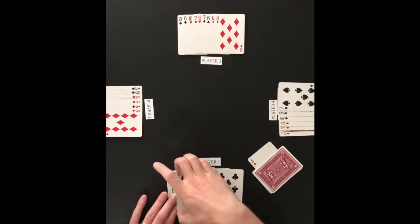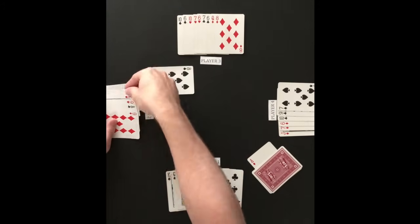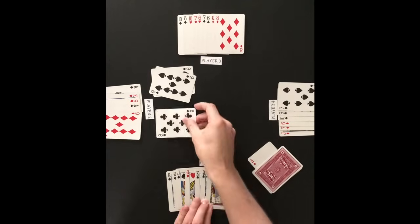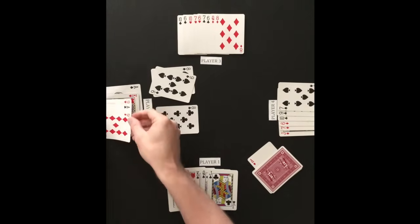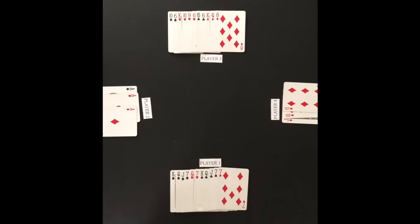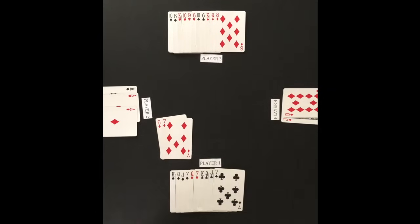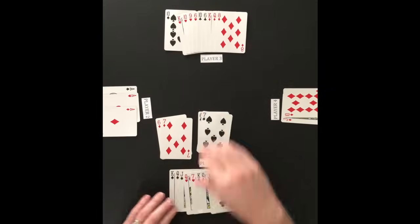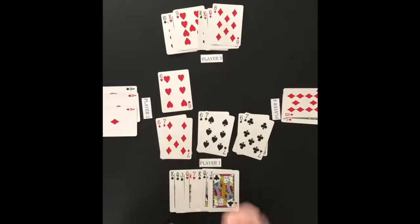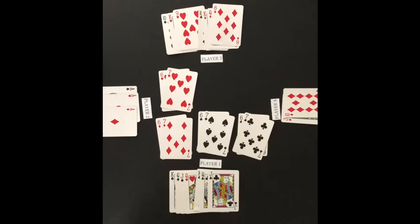After the first attack, all new attacking cards must match the rank of a card in the middle. The second attack card must be an 8 or 9. After player 2 defends with an ace, the next attacking card can be an 8, 9, or ace. An attack has a maximum of 6 attacking cards, or if the defender starts with fewer than 6 cards, the maximum equals the number of cards in the defender's hand. An attack may end early if attacking players cannot or choose not to make another attack.